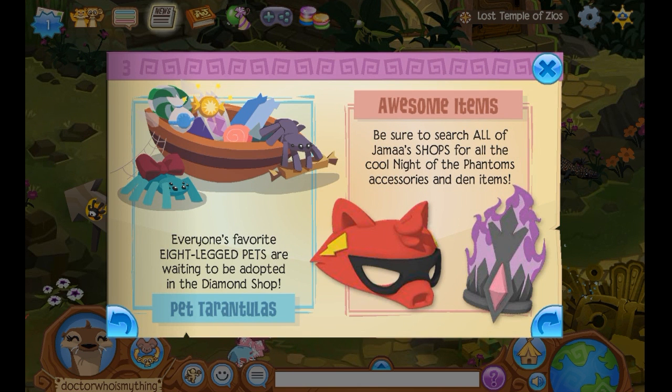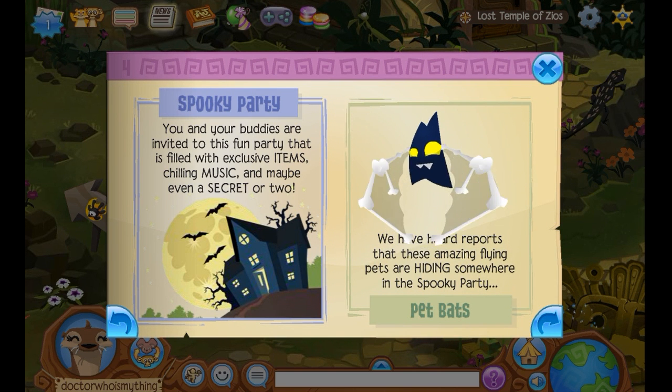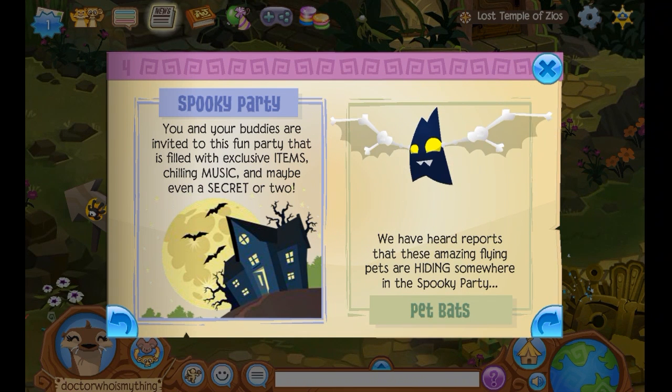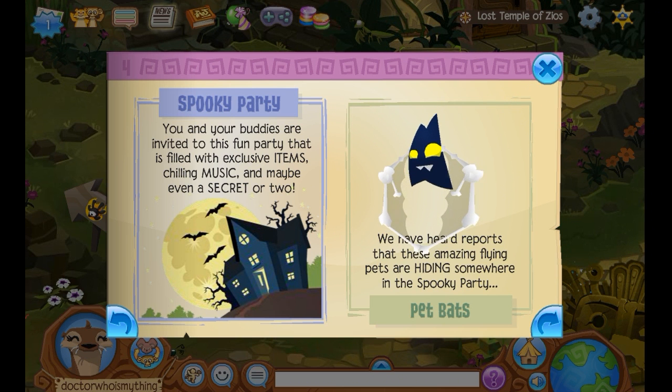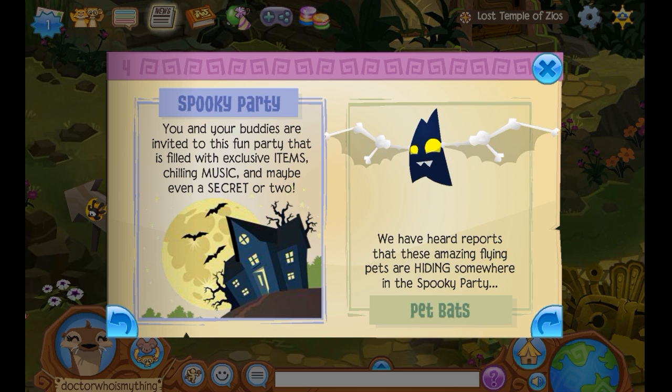And then there are pet tarantulas you can buy in the Diamond Shop, and Jamaa shops with cool Night of the Phantoms accessories — that is really cool. You and your buddies are invited to this fun party filled with exclusive items, chilling music, and spooky fun. That's where you can get pet bats. I'm going to show you guys how to get the bats — I know how to get them and I'll tell you guys.